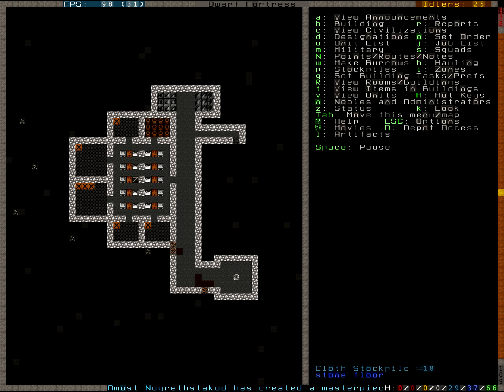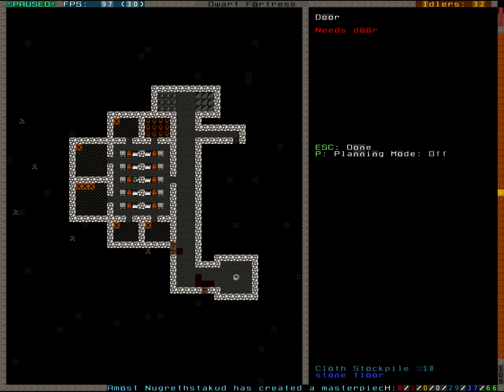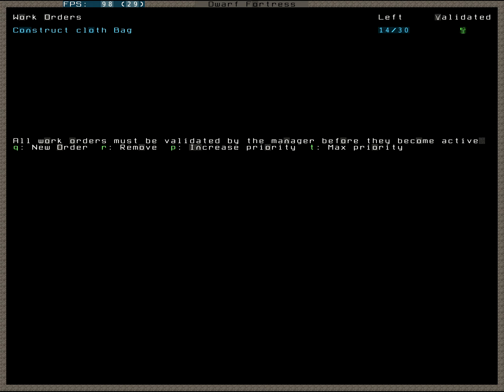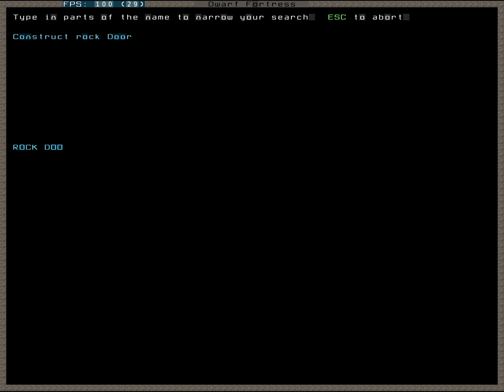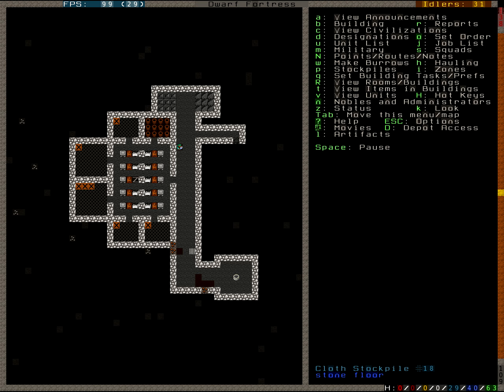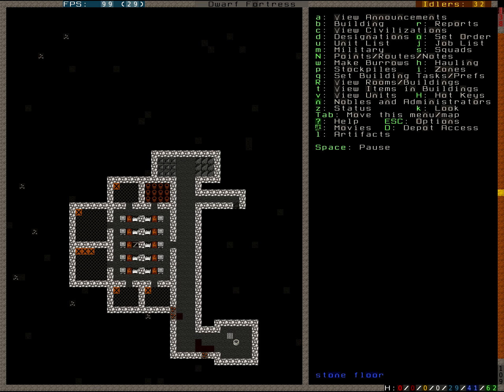I don't have a door. I want that. We have some bags. I also want a new rock door - make me seven of those. So we can finish our hospital.